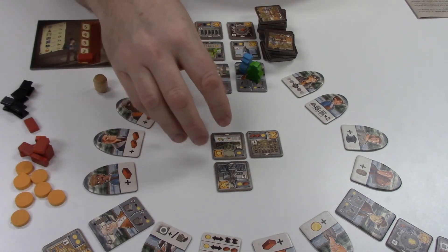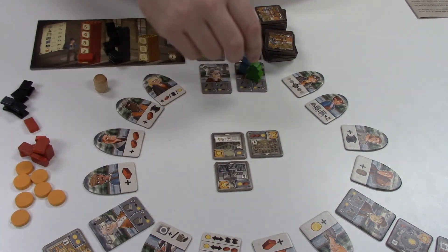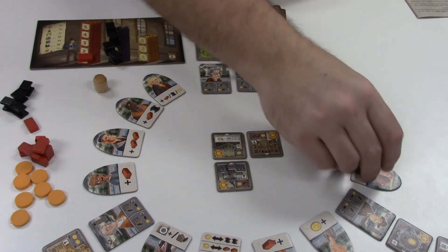Welcome to Glasgow. In this two-player game, we're competing to build the city in the center of the table here. We do that by moving our pawns around this outer edge.